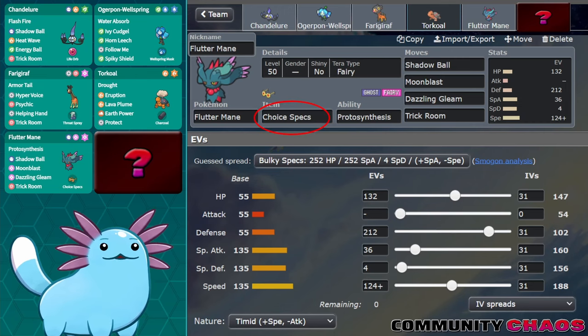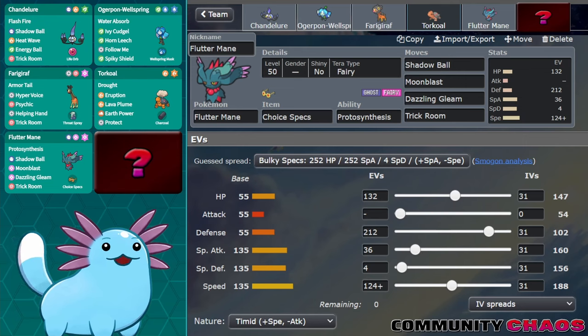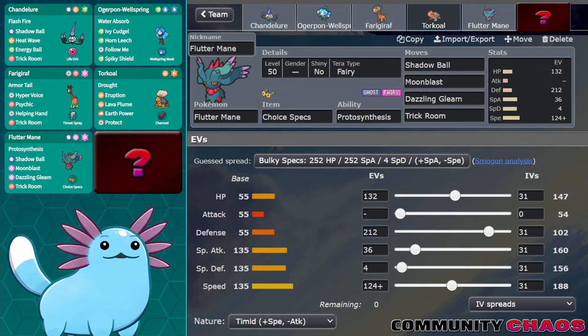Choice Specs gives Fluttermane plenty of power while letting me justify the Timid nature, letting me outspeed threats like Adam and Jampau and opposing Modest Fluttermane, while having quite a bit of bulk without feeling like I'm sacrificing offensive presence. It also serves as another potential Trick Room setter on the team. Having this Fluttermane next to Ogrepon gives me a lot of options, including letting Ogrepon redirect and take hits as Fluttermane sets up Trick Room for a surprise slow mode in the back. A Torkoal switch-in can speed it up with a Protosynthesis boost, or Fluttermane coming in for an endgame while the sun is still up can be a win condition on its own.